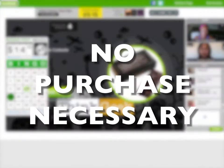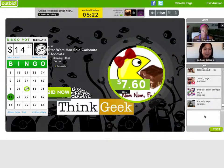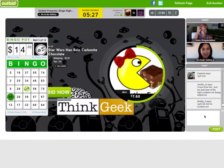Players do not have to buy or bid on any item in order to win. You must be present at the end of the auction to claim your prize, and you must accurately and completely fill out the claim form during the 5 minute period after the auction closes.